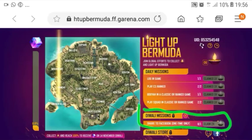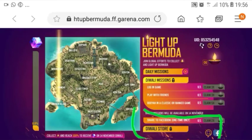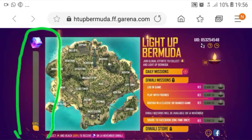There are daily missions, there are Diwali missions, there are share missions. There are prices, gun rates, money mods, and pet food. Here are three courses that are included in the device.